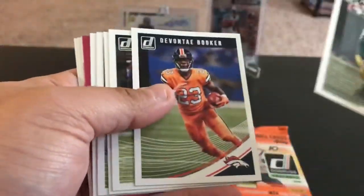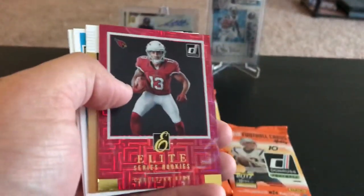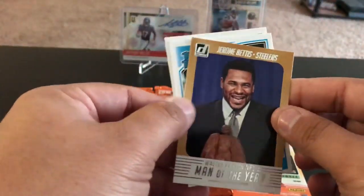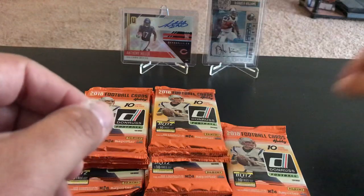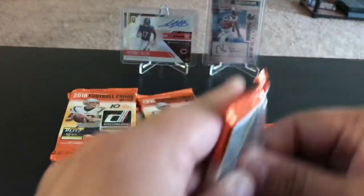Jordy, Devontae Booker, Eddie Jackson, Richard Sherman, Zay Jones, Hunter Henry — an elite series of Christian Kirk. Walter Payton Man of the Year, Jerome Bettis, rated rookie of Ian Thomas and Jerome Smythe rookie, and again still nothing. So wow — maybe we'll find that hit eventually in this.